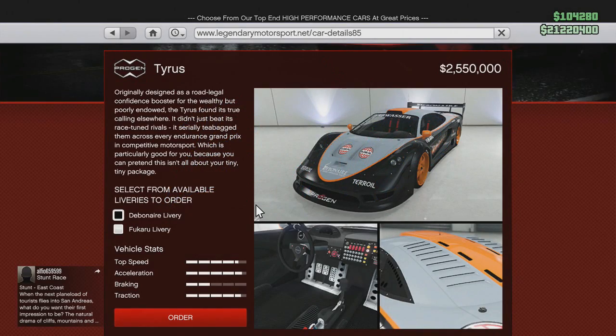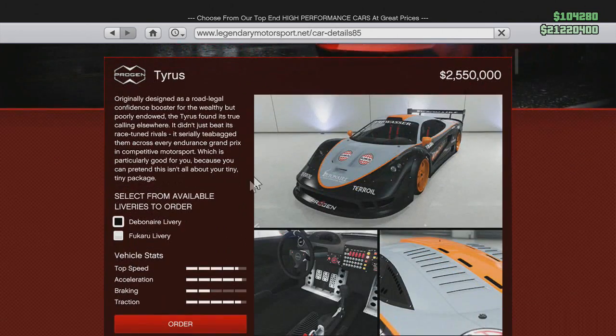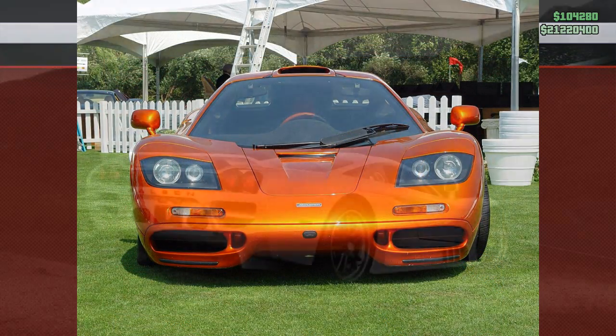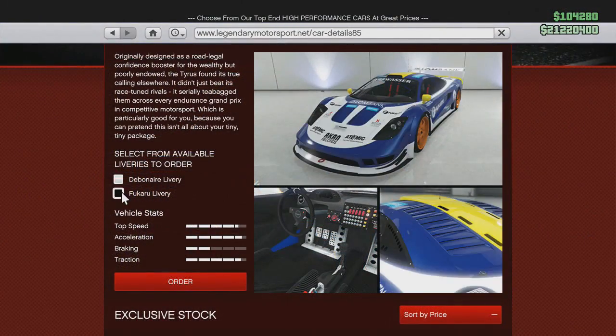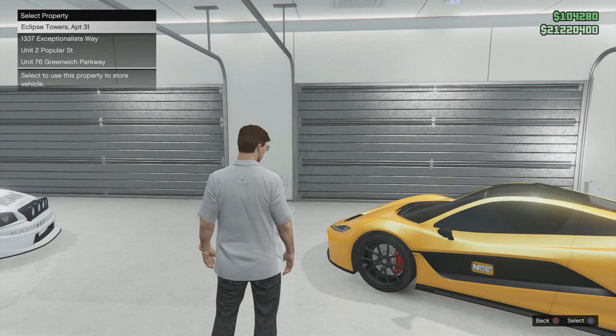What's going on guys, it's Spontaneous — we are back on GTA 5 with the new Cunning Stunts DLC that just dropped a massive amount of GTA 5 vehicles. Today we're going to go and buy the Progen Tyrus, which is based off the McLaren F1 mixed with a Saleen S7 Twin Turbo. I'll put a picture of both vehicles on screen so you guys get a sense of what it's based off.